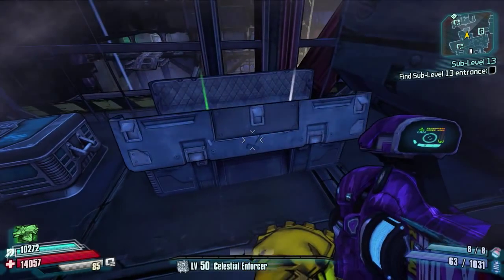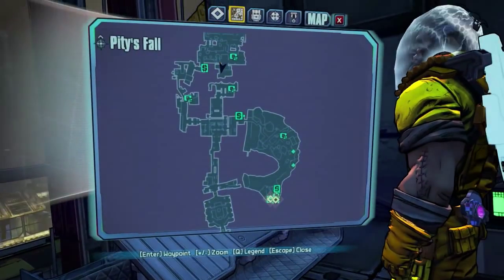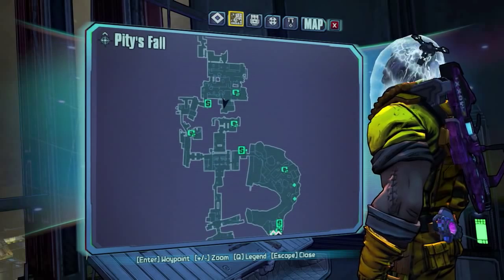Next we're in the area where we've just fought Poop Deck — we've just killed him right here. In this room, when you've just beaten Poop Deck, come in and there's a small darl chest waiting for you just afterwards. There it is on the map.